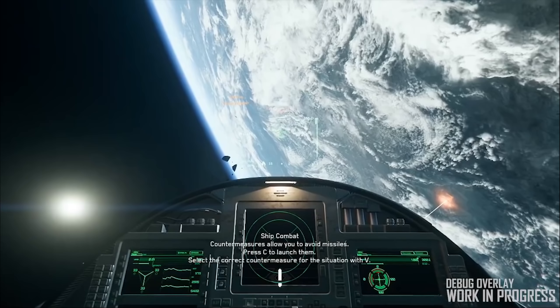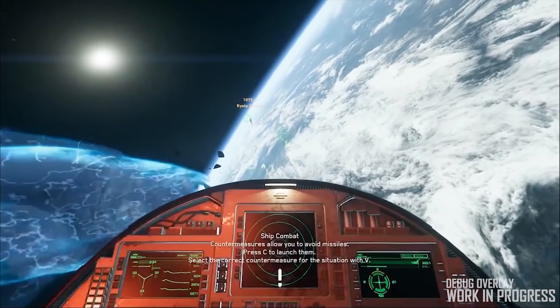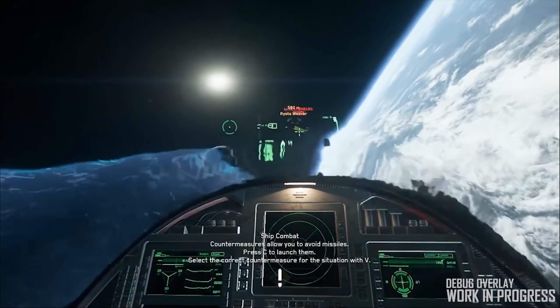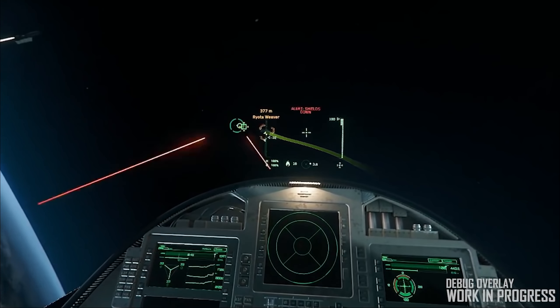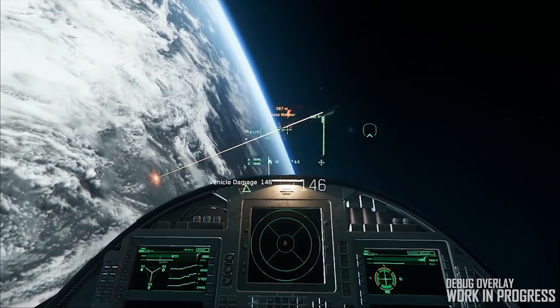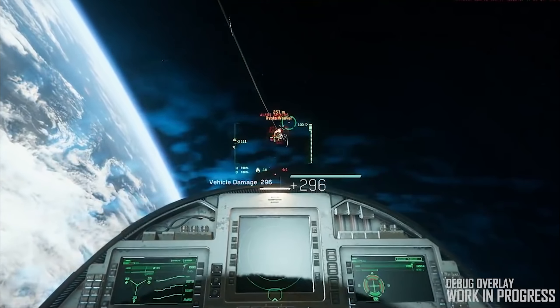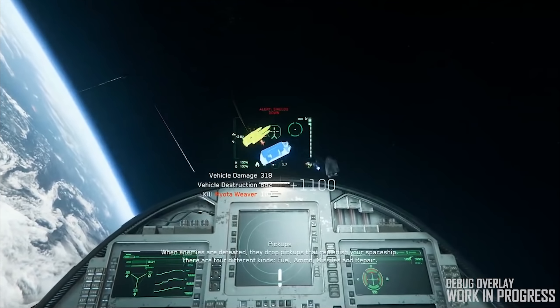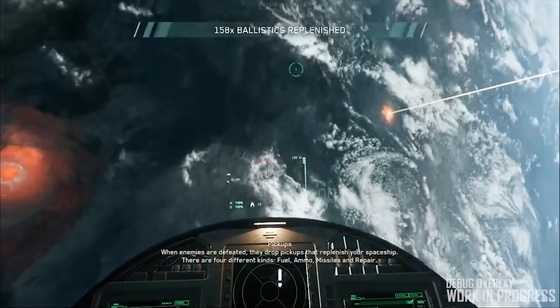Star Citizen Alpha 3.6 is the Quarter 2 2019 release that should be live by the end of June. Ships-wise, we have listed on the updates the Vanguard Warden. They plan to unify the ramp with the Hoplite variant, so you're getting a larger ramp with the entire Vanguard series, and they'll rework the central module and rebalance the ship. They weren't working as intended, and obviously there's a new flight model as well.